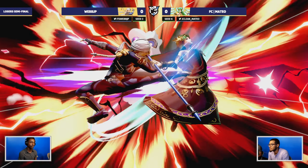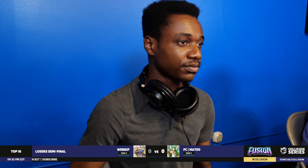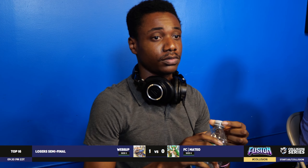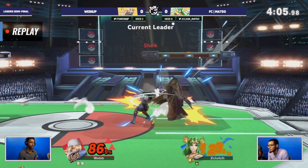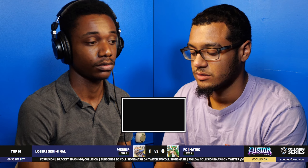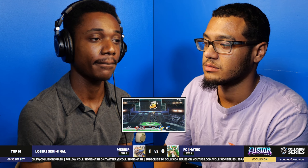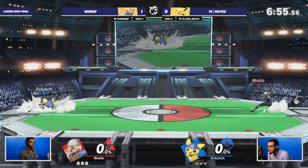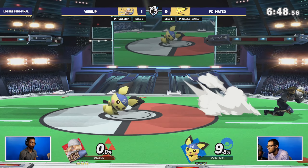That's what webb does so well - the edge guard, the ledge play, everything. That's where he really wants you to be. Palutena's up smash gets beaten out by the get-up attack, the drag down comes out and secures it. Webb showcasing the beauty of Sheik in really any matchup. It comes down to the combo routes - knowing exactly where to go, where Mateo is going to fall on stage, leading into the perfect forward smash. Webb takes game one.